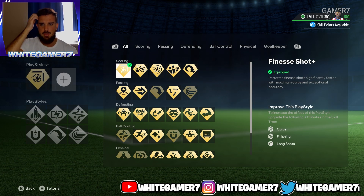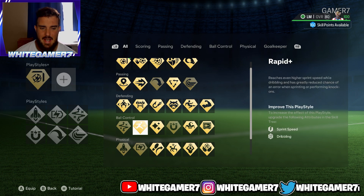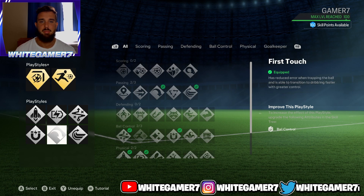For your play style plus, the first one I recommend is finesse plus. You're going to be outside the box most of the time, and this play style is completely broken — very, very good. If you shoot from outside the box it's most likely going to go in, with really good accuracy, power, and curve. For your second play style plus, I recommend rapid. Since you're playing out wide, you want your pro to be taking good first touches while running with the ball — your pro won't be taking too heavy a touch as you run down the wing.